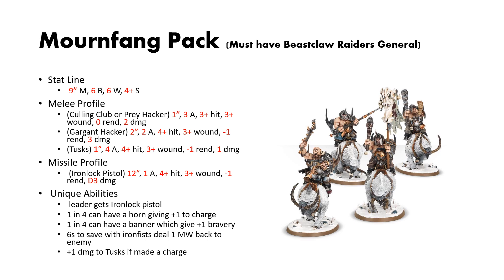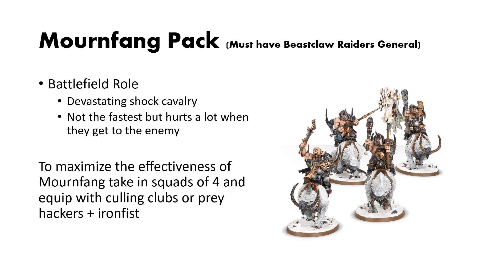If you charge, the tusk weapon (the mount weapon) gets plus 1 damage. In terms of equipment, you can either take the Culling Club and the Iron Fist, or just the Gargant Hacker. Mournfang are devastating shock cavalry — not the fastest, but they hurt a whole lot when you get to the enemy. To maximize their efficiencies, I would take them in squads of 4 and equip them with the Culling Clubs and Iron Fist. I really think the Culling Clubs are the best option.